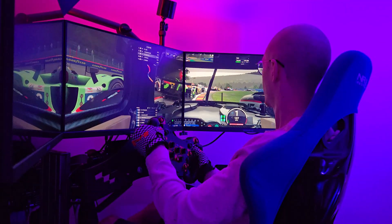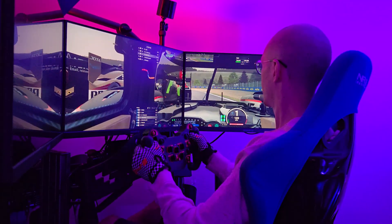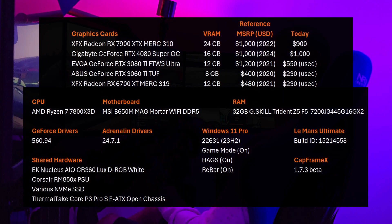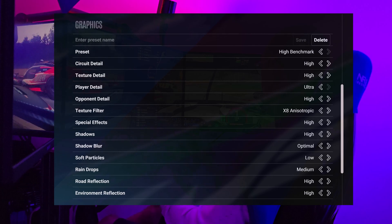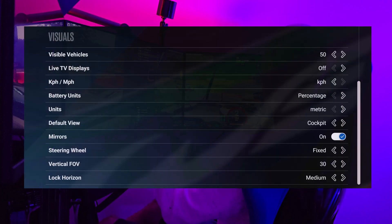Back to the present and still struggling with that 3060 Ti at 20 frames per second. Here are the cards I'm testing and my system specs. I decided to test with the high graphics preset — ultra is available if you want to max everything out. I tweaked visible vehicles so it draws all of them, turned off the live TV displays, and locked the horizon perspective to medium strength.